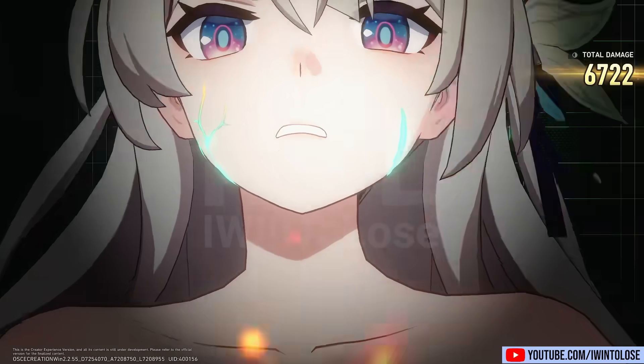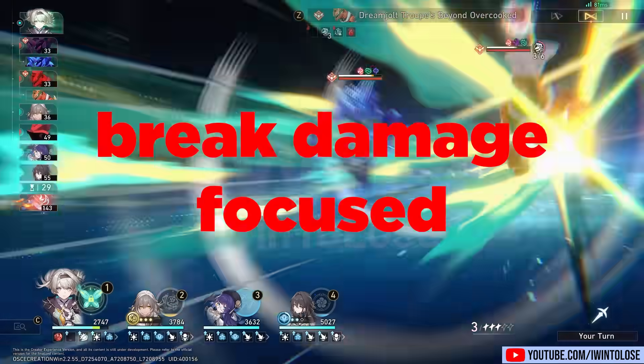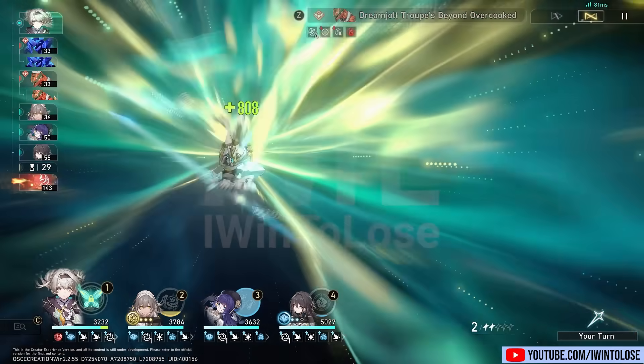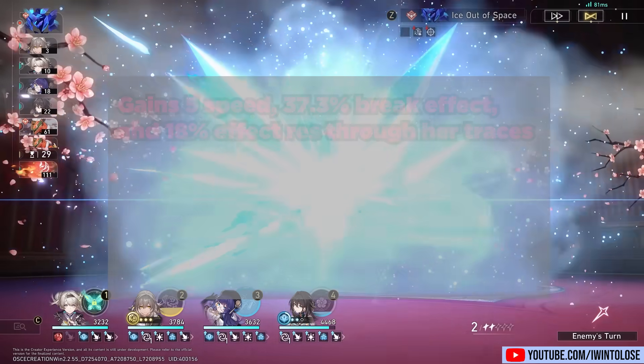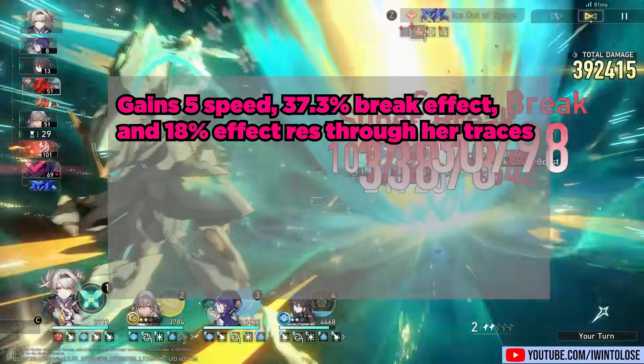Firefly is an incredibly free-to-play friendly character and a rather powerful break-damage-focused 5-star fire destruction character. Her base stats are as follows. She gains 5 speed, 37.3% break effect, and 18% effect resistance through her traces.